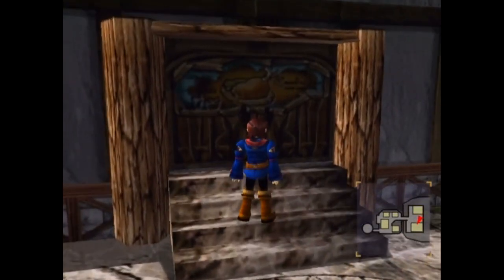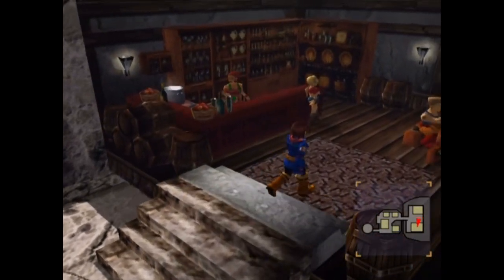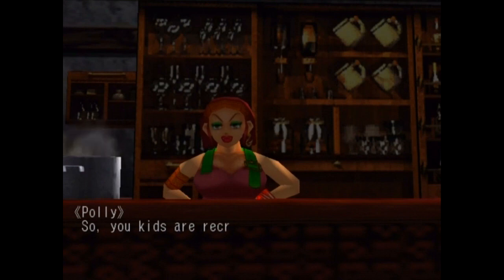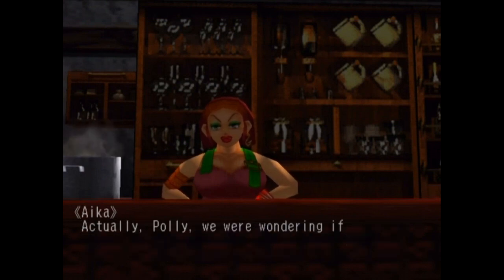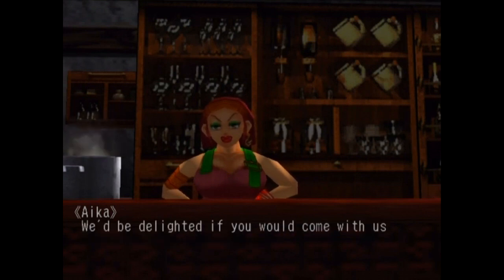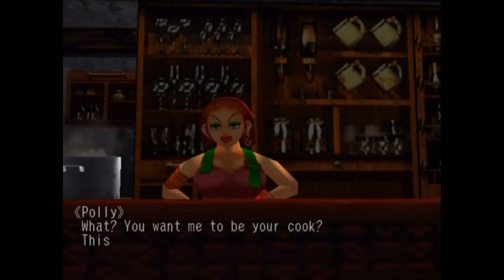Let's head on over to Polly's Tavern. Let's talk to Polly here. "You kids are recruiting new members for your crew — you've come to the right place. They don't call it Sailor's Island for nothing. I'm sure you'll find plenty of candidates." Actually Polly, we were wondering if maybe you'd like to join our crew — we'd be delighted if you'd come with us and be our cook. You're probably the best cook we know. "What? You want me to be your cook? This is a joke, right?"